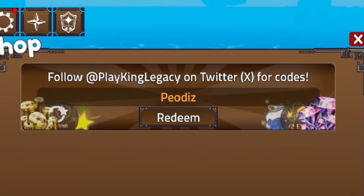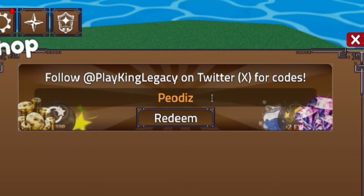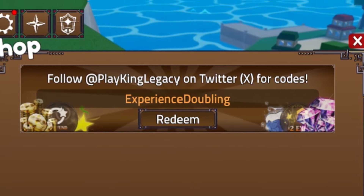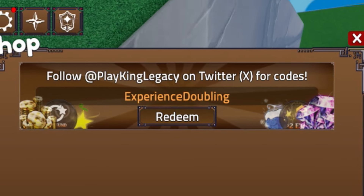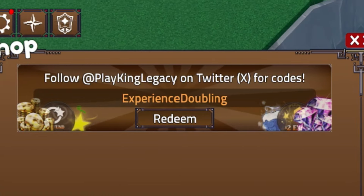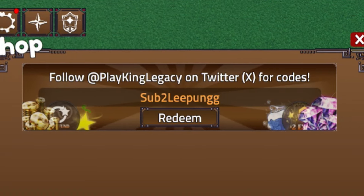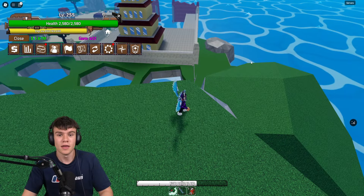Next, redeem the code ExperienceDoubling — E-X-P-E-R-I-E-N-C-E-D-O-U-B-L-I-N-G. That will give you more rewards inside King Legacy. After that, redeem SubToLeePunGG — I'm not entirely sure I'm pronouncing that right, but enter it in anyway for more rewards.